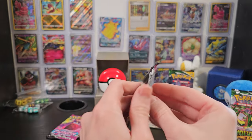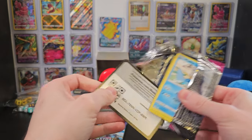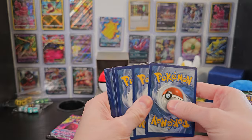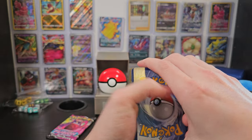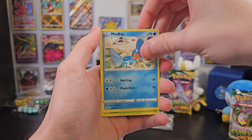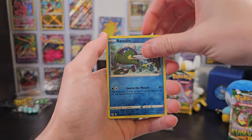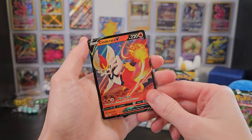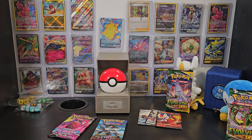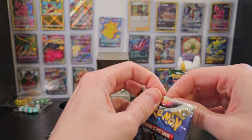We'll pick up another Fusion Strike and keep going. Maybe this just means that we're about to go crazy with all of the hits, since we've gotten maybe all of the bad packs out of the way. We'll take our four from the back to the front and get going. With Energy, Semipore, Metapod, Battle VIP Pass, Mudkip, Caterpie, Morpeko, Eevee, Sheldur, Reverse Holo Basculine, and... Cinderace V! This is starting to get way better. But we're also starting to run out of room on the Wall of Fame — I'm gonna have to make space somehow. If you guys have ideas, leave them in the comments below.